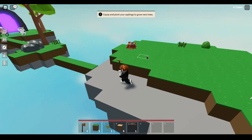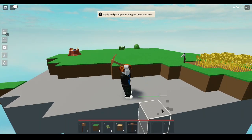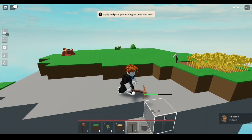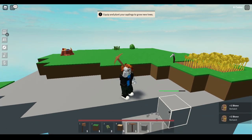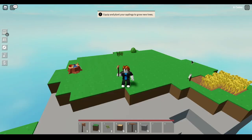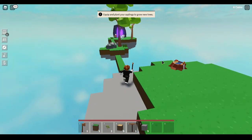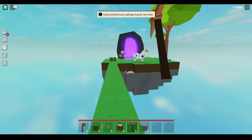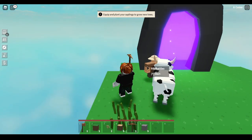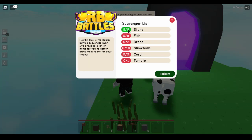Come to the little gray blocks and mine five of them. It's the same way as you mine grass - simply hold down on the block and aim your cursor toward it. Once you have five stone, walk all the way back to the RB Battles merchant. On PC press F to interact, on mobile just tap on him - you'll see five out of five stone confirmed.